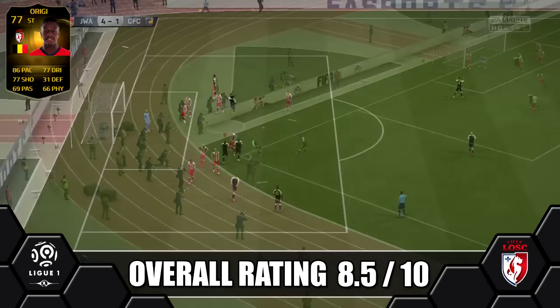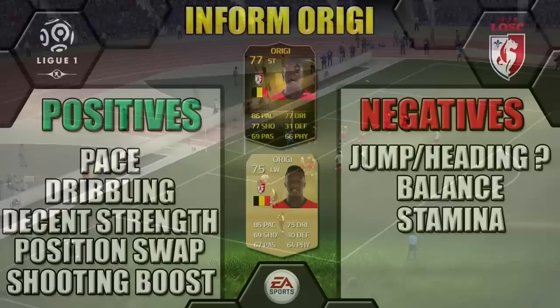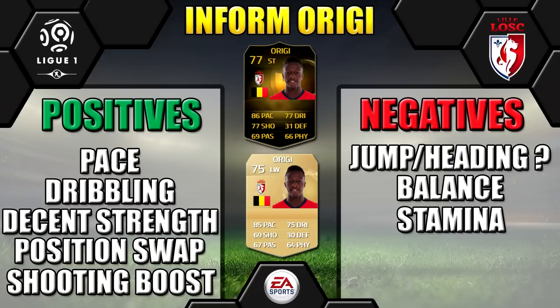Price band is 20 to 50k. Origi is recommended and great for a Belgian team like we used — does make a great partnership with Informed Benteke up top, two beast Informeds up top. Great for a League 1 team as well if you want to slot him in there.